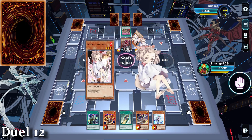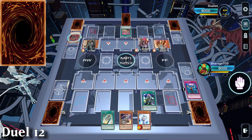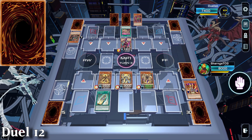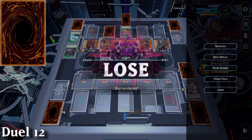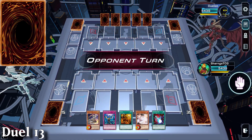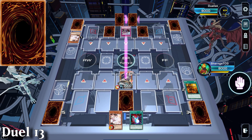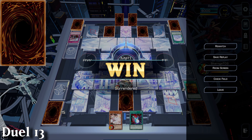Duel 12 is against Scareclaw Tri-Heart and we go second, breaking our winning streak. It was a really long duel but I get hit with a negate and my cards are forced into defence mode by Tri-Heart. The best way to beat this deck is with cards like Skill Drain and Tri-Heart. Game 13 is against Labyrinth with us going second. We actually brick this time but summon Inspector Boarder - for some reason they surrender to this.